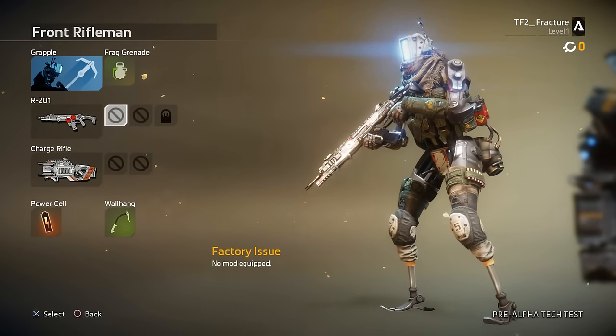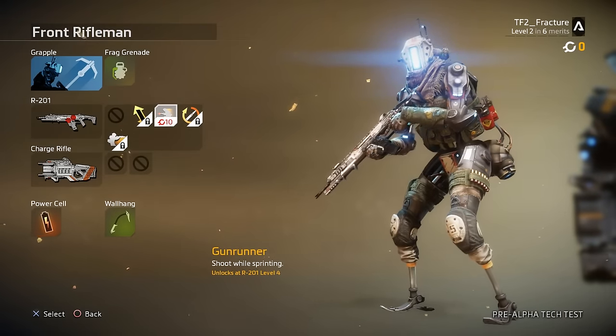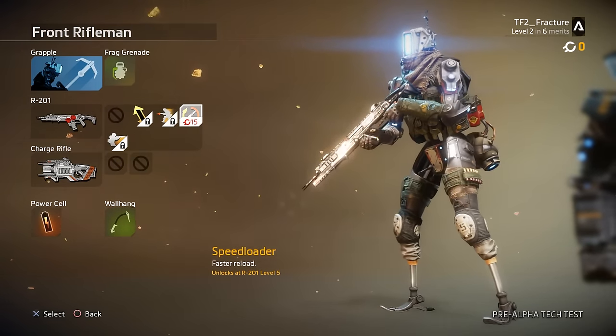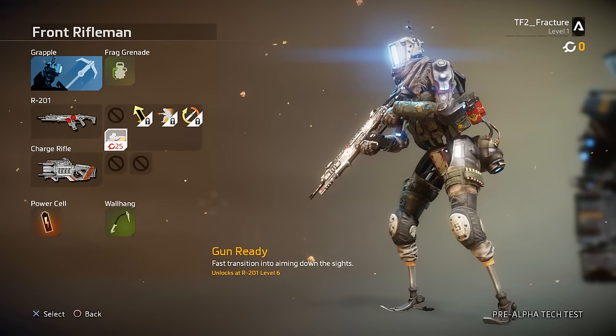Those were extra ammo, which is pretty self-explanatory; gun runner, which lets you shoot while sprinting and is pretty important; speed loader, which lets you reload faster; and gun ready, which lets you aim down the sights faster.